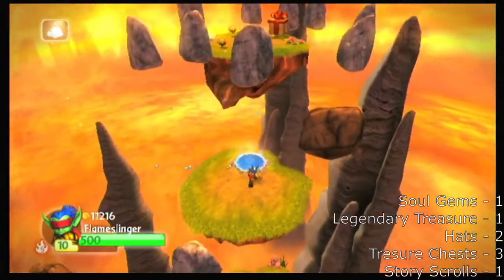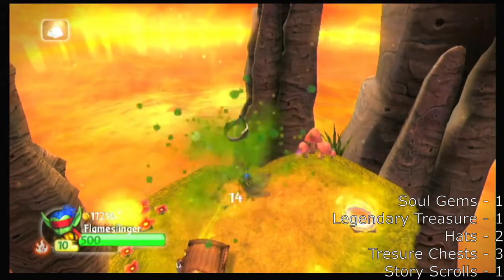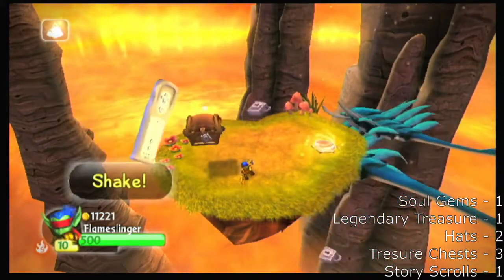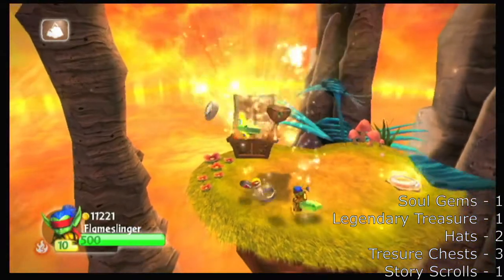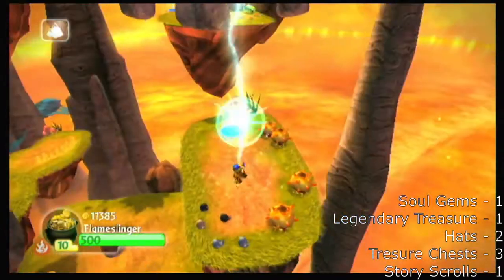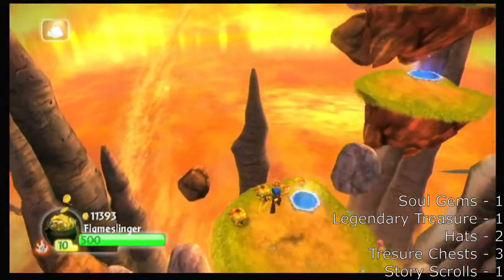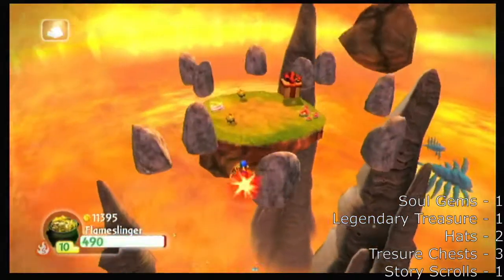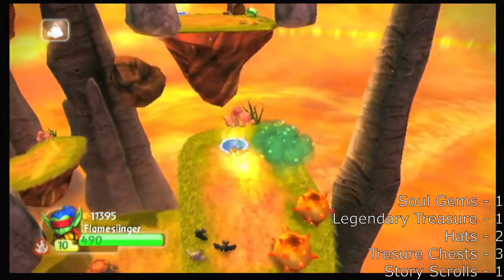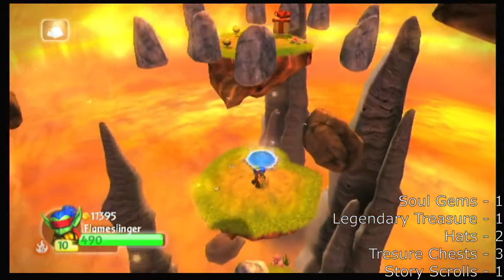I'm a speed demon, let's go. Apparently that's a thing — I actually didn't know that this was here, I'm glad I found it. But it looks like you've gotta fail that jump and then you'll find it. Is that how you're supposed to do it? And if not, how do you complete the level? Yeah, like, how are you supposed to do that — you just gotta fail that jump and get the treasure chest, by the looks of it. So you purposely fail that jump to get the treasure chest.